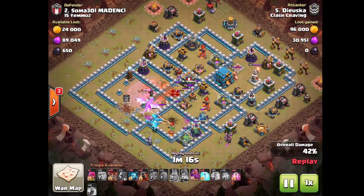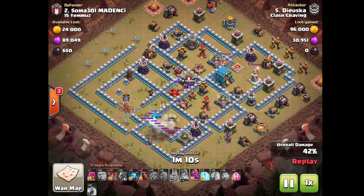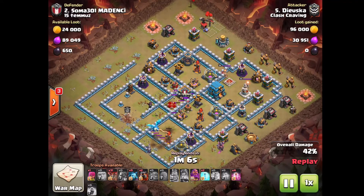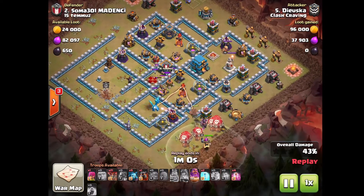The E-Drag at the bottom is trying hard to take out the Inferno Tower, and the other E-Drag actually swings there and takes it out — that's definitely pretty nice. At this point he's taking out pretty much one-third of the base.